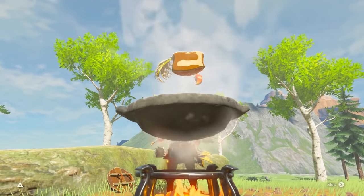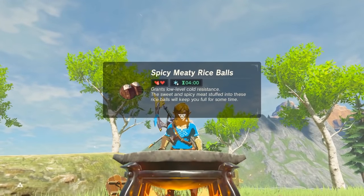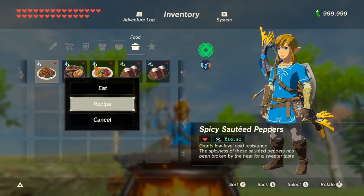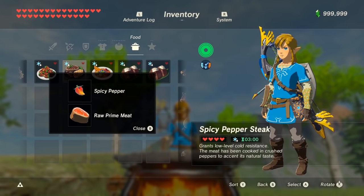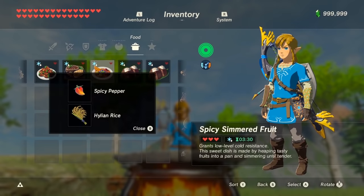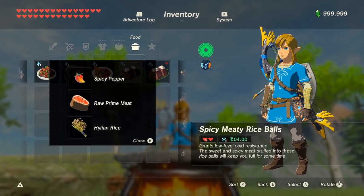Cooking may seem complicated, but once you learn what each material does, it's pretty straightforward. Each material cooked does one specific thing to your dish no matter what combination you cook them. For example, a spicy pepper cooked will give you one heart and cold resistance for two and a half minutes. A raw prime meat cooked will give you three hearts and add 30 seconds. Hylian rice cooked will give you two hearts and add one minute. So if you cook all three, you'll get a dish that's six hearts with cold resistance for four minutes.